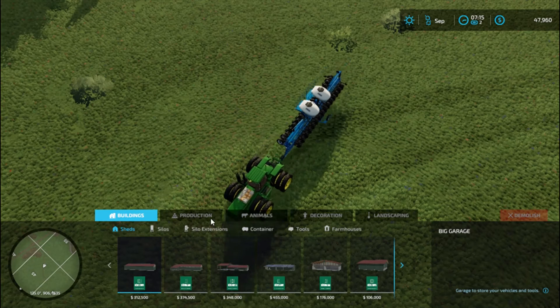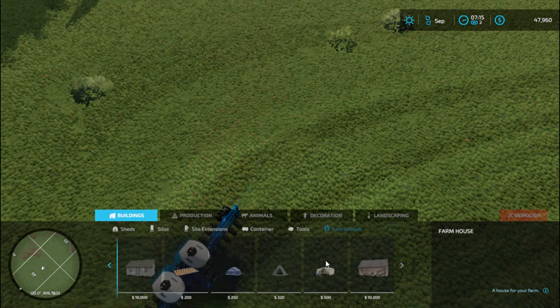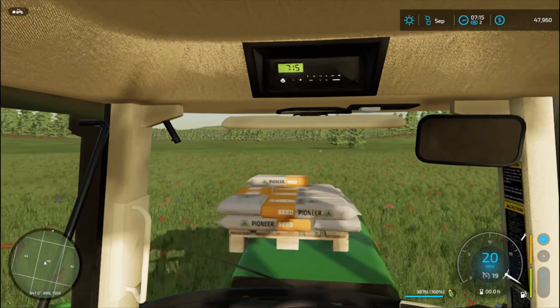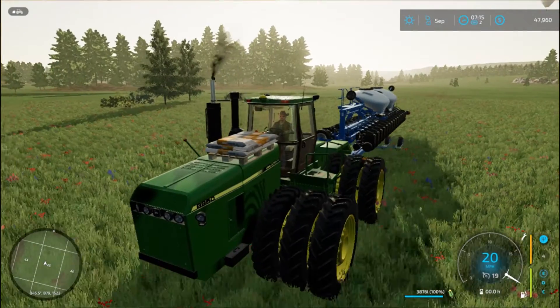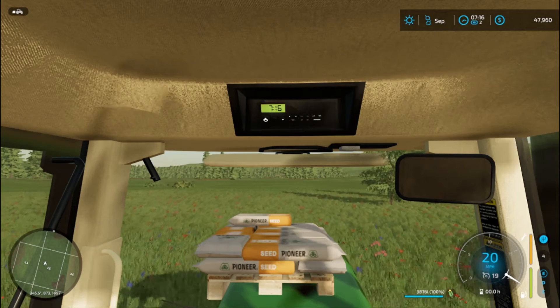While I sit in cruise control, let's look at construction real quick. Farmhouses — so $10,000 for a log cabin, that's pretty good actually. Take off cruise control because I'm driving now. I like that it shows the time inside the tractor — that's pretty nice.